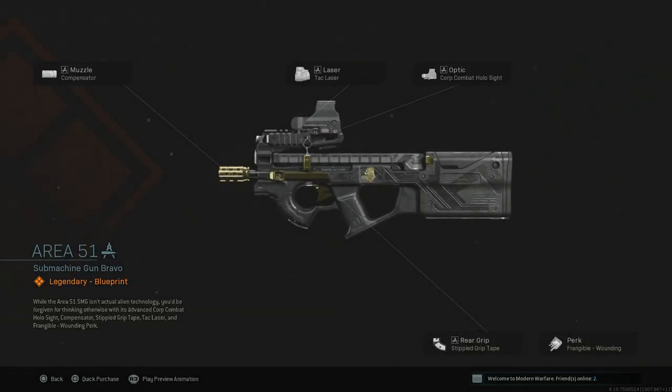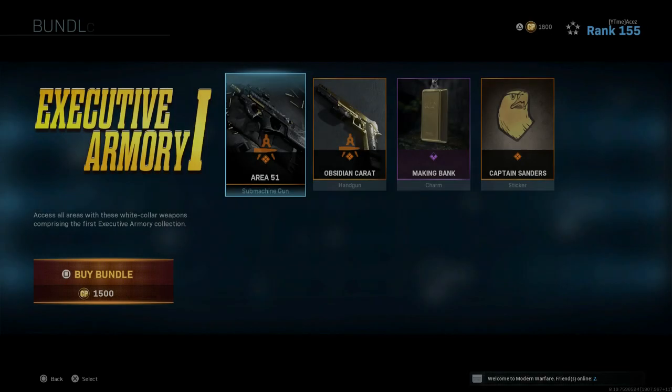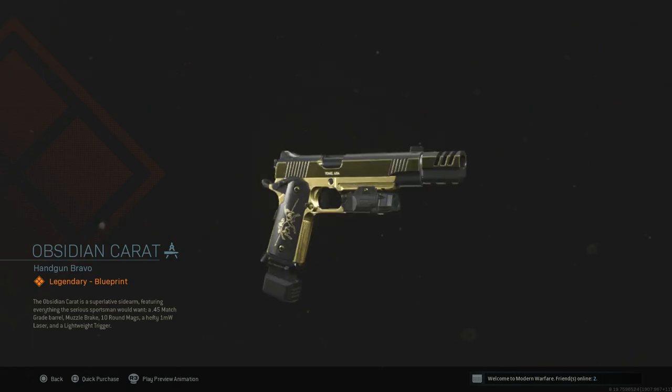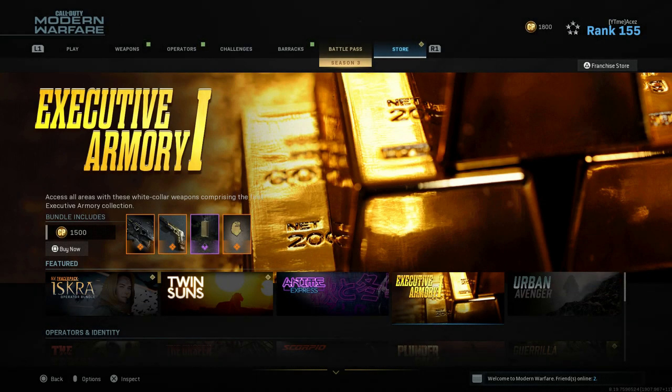Executive Armory One is probably my second favorite — I think Executive Armory Five is my favorite overall — but the Area 51 P90 looks really good in my opinion. Just the right amount of gold, maybe could use a touch more, but I think it's still pretty solid. Then we have the Obsidian Carrot for the 1911 — I think it looks absolutely beautiful. Make sure you're pausing the video on those as well.